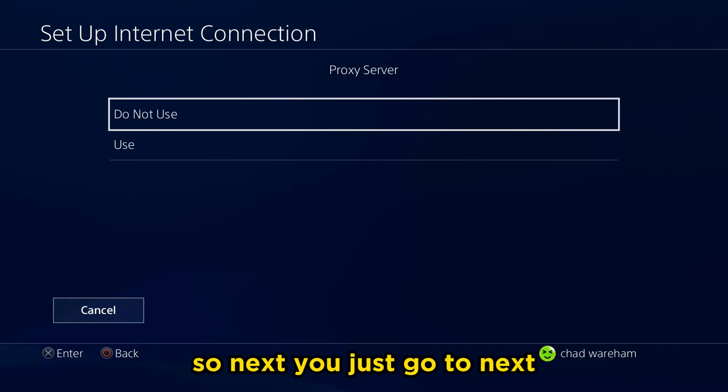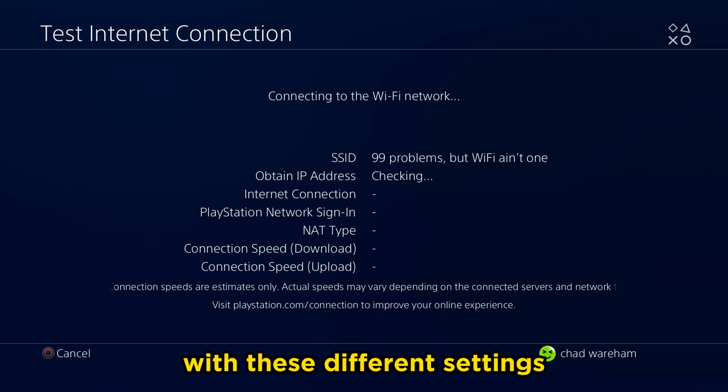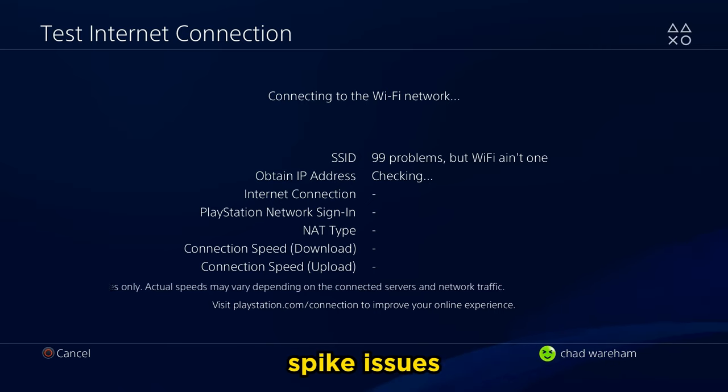Next, just go to next, do not use a proxy server, and test your internet connection with these different settings. Also test the actual game online where you're experiencing these lag spike issues.